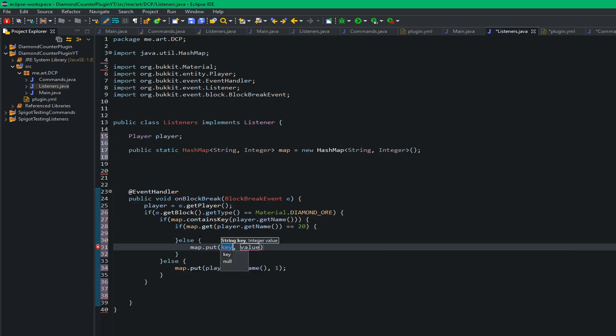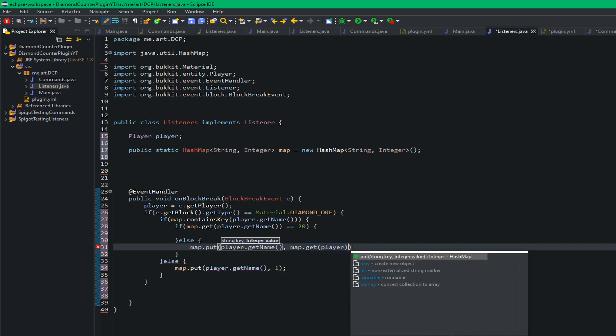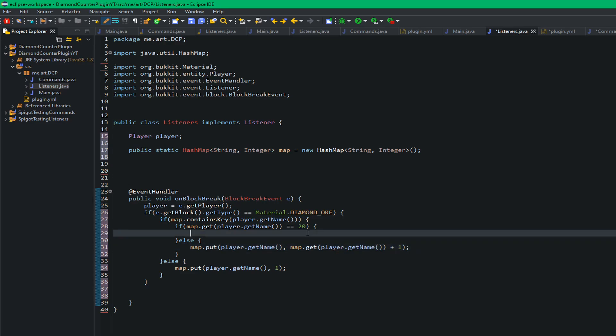If they don't have 20 diamonds mined, we keep adding to their diamond count. We call map.put(player.getName(), map.get(player.getName()) + 1) — so we get however many diamonds they have and add one more to that count. That puts the count up by one each time they mine a diamond.